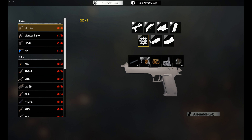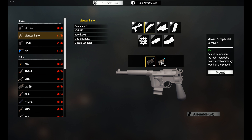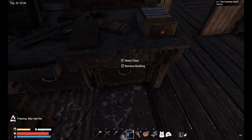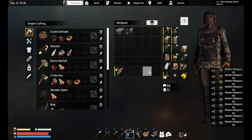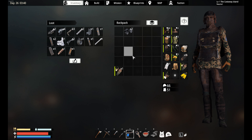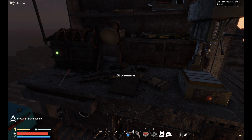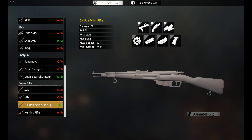We have zero parts to build anything there. We have one part here, and these. We don't have that, that, or anything, so we're still missing some stuff. But we do have these, so let's open the loot together — we could build a rifle, we can build a double barrel shotgun.